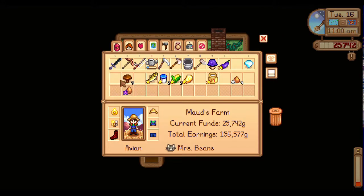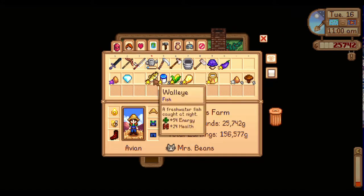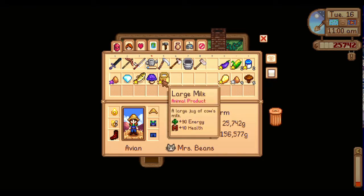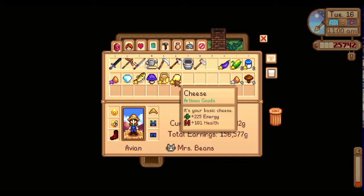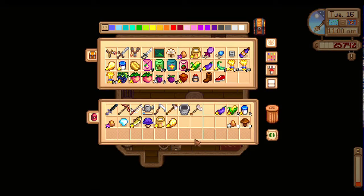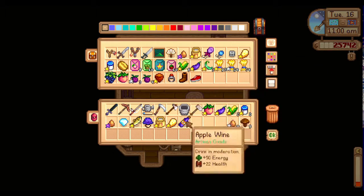Let's rearrange these a little bit so I can see. I'm a very visual person - sometimes I need to see to think. So those four I know for sure, and then I think I want these two here. That's organized. Which of these things do I want to take? Because we only get nine items. I think I want that one.